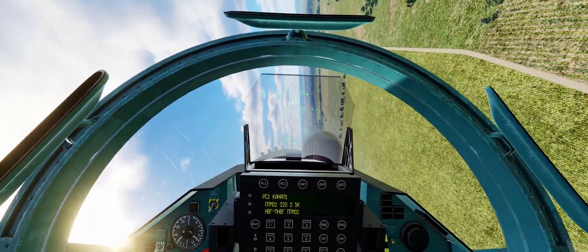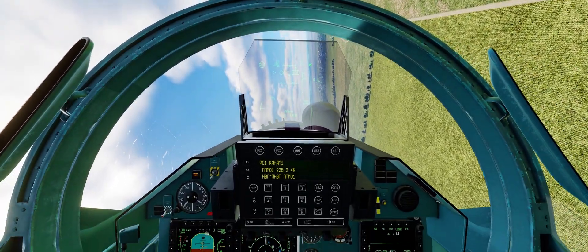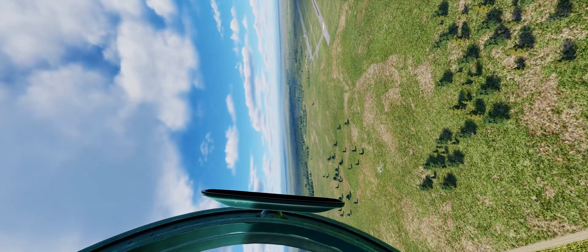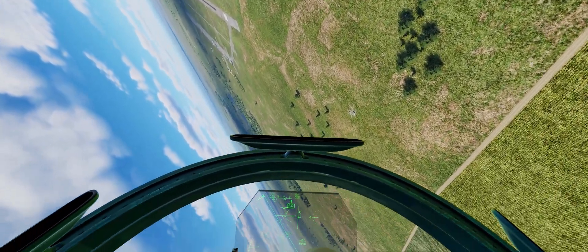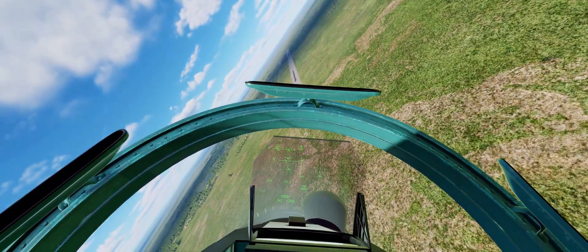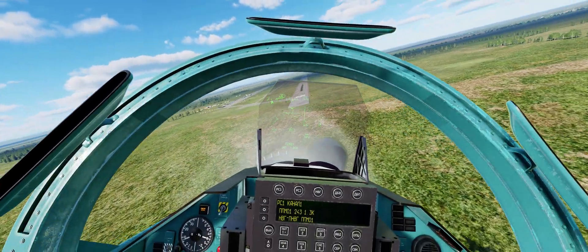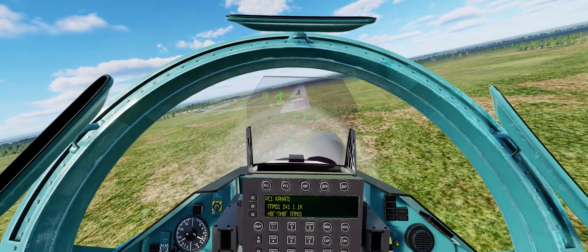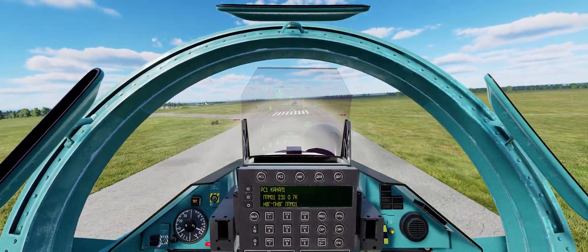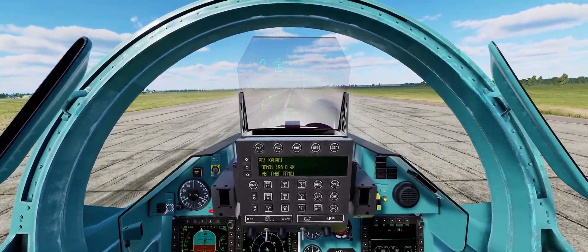Coming in for landing, and here the nose doesn't want to drop — very frustrating. Hands off the stick and it's not dropping. This is so unnatural; it makes me put in a certain amount of rudder which is not required whatsoever. It's just wrong. We're also a little bit fast but we'll manage the energy in time to make the touchdown — hopefully a nice greaser.